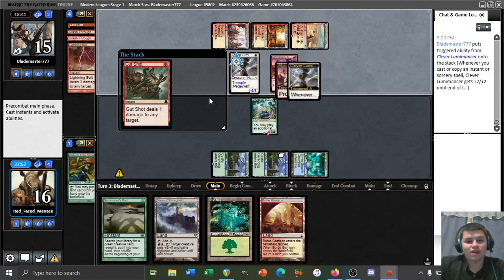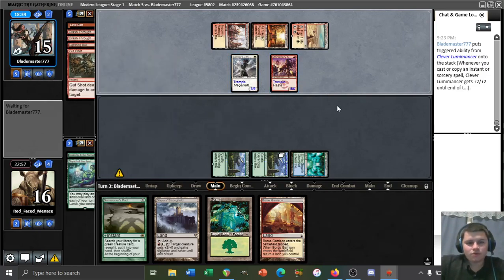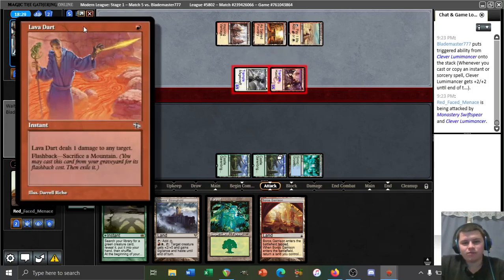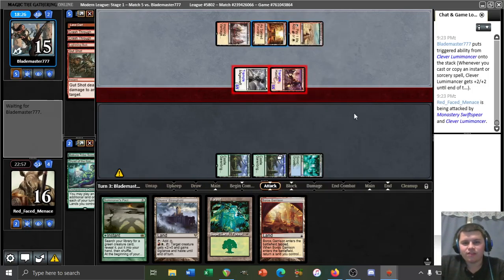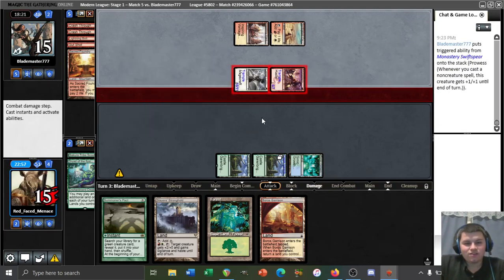Gut Shot — that's probably lethal. Counting it up: 13, 14, 15, 16, 17 with the dart — wow, that's crazy. We just lose here. They do have to sacrifice a mountain, so without the Foundry in play they potentially couldn't flashback Lava Dart — interesting to note. Yeah, we're super dead. Good games.